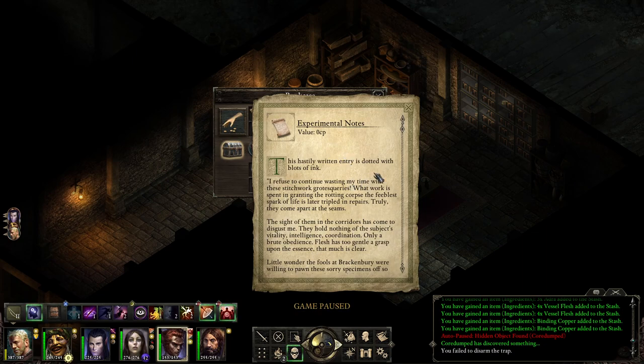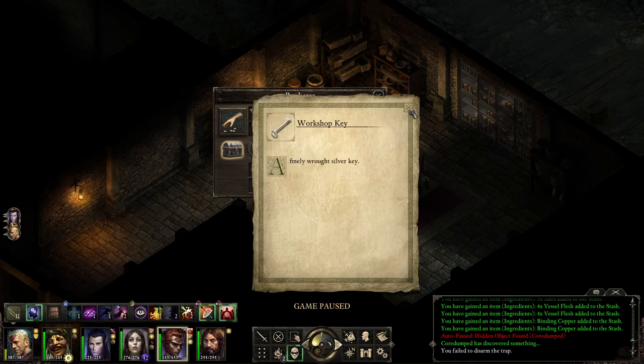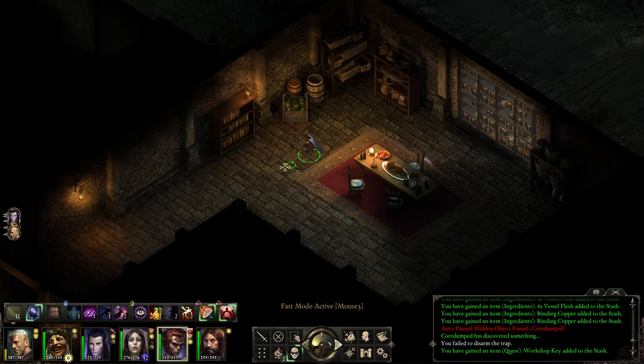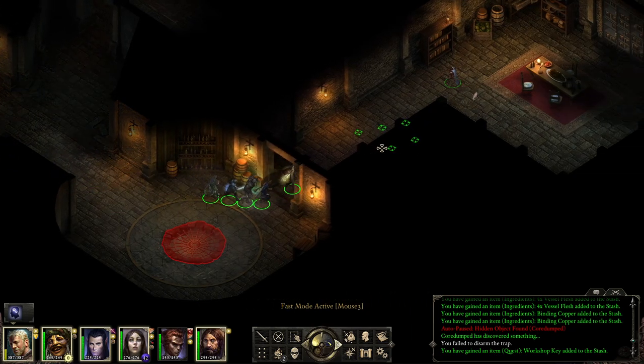Experimental notes - this hastily written entry is dotted with blots of ink: 'I refuse to continue wasting my time with these stitchwork grotesqueries. What work is spent in granting the rotting corpse the feeblest spark of life is later tripled in repairs - truly they come apart at the seams. Flesh has too gentle a grasp upon the essence. Little wonder the fools at Brackenbury were willing to pawn these sorry specimens off so cheaply.' So this guy was trying to create these constructs thinking they would be better than they actually are. And there are camping supplies here so I'm going to bring my party for a rest because there is one party member badly injured.